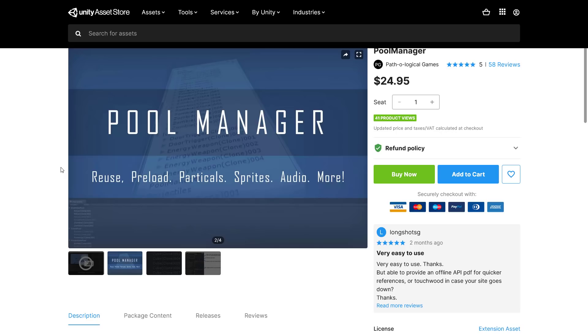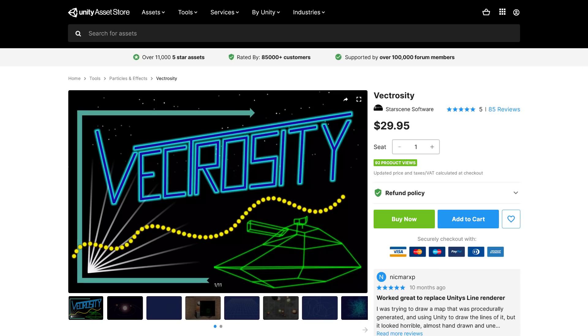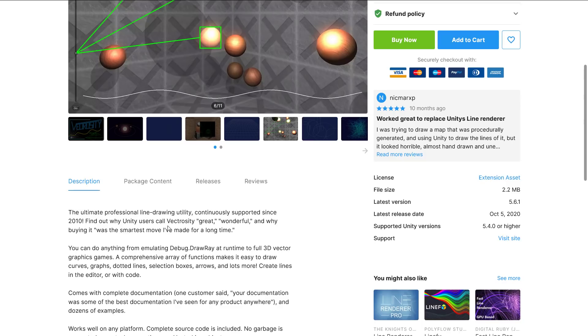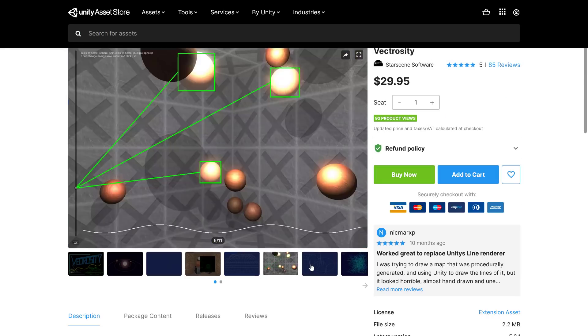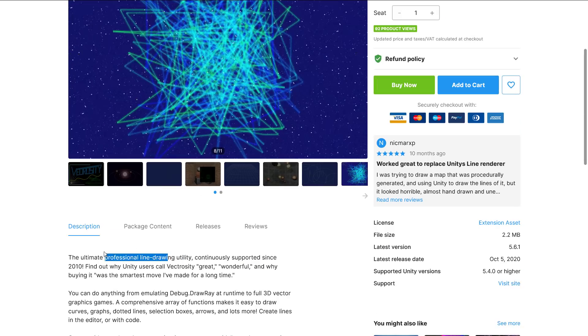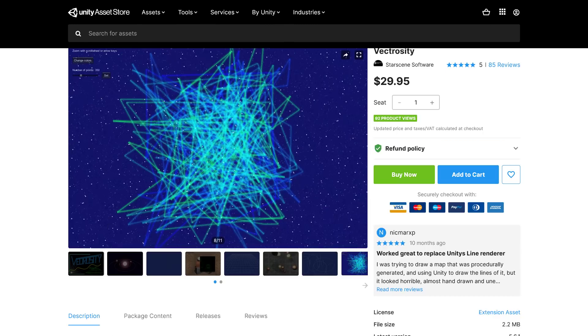The $25 tier wasn't overwhelming, as they really top-loaded things into the $36 tier, which includes everything from the lower tiers. The first item in the $36 tier is Vecrocity — vector graphics brought to Unity. It brings line drawing to Unity, so if you want that vector style look, this is a line drawing application that's been in development since 2010 and was last updated just days ago.